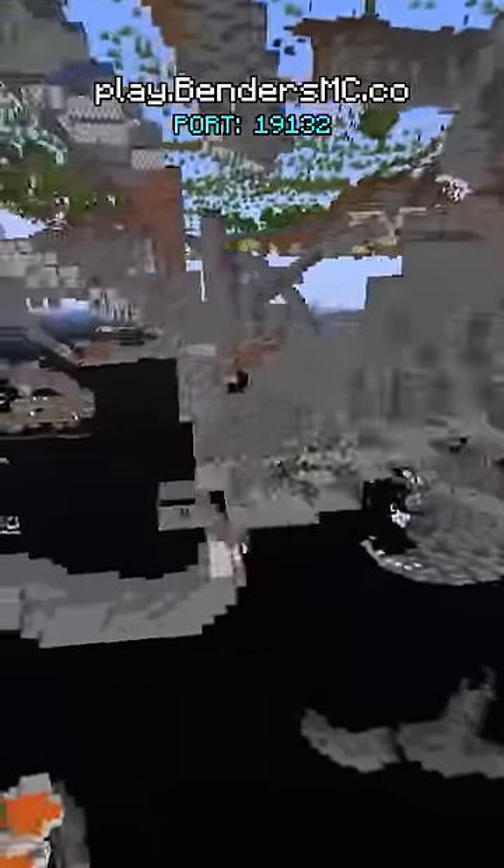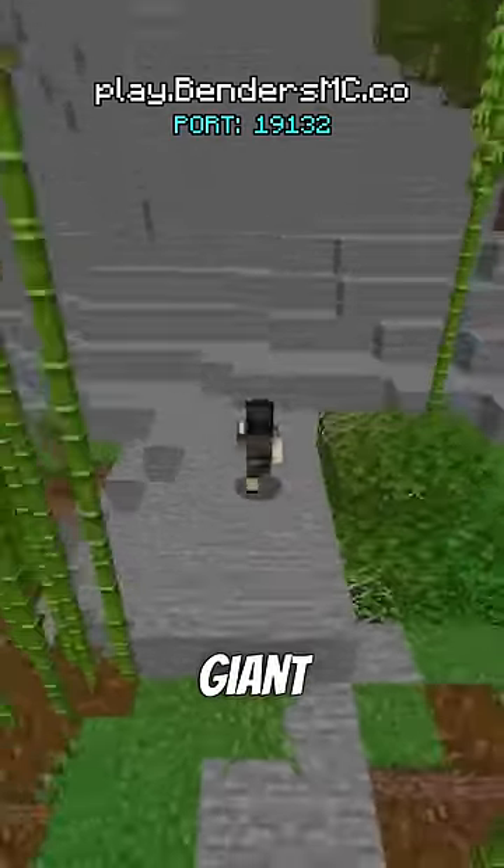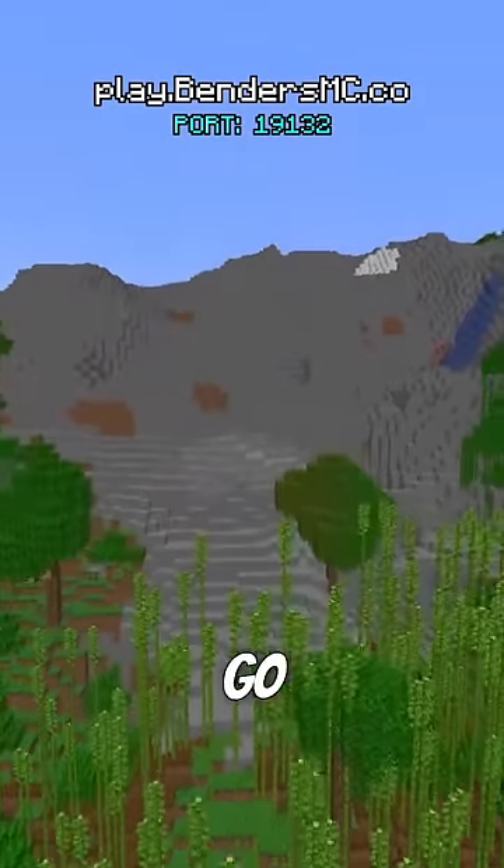Dig is a really unique earthbending ability because it basically turns you into a drill. Let's say you're exploring and you run into a giant mountain. Do you climb over it or do you go around it? Nah, fuck that, you're going through that bitch.